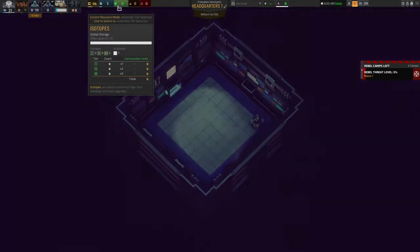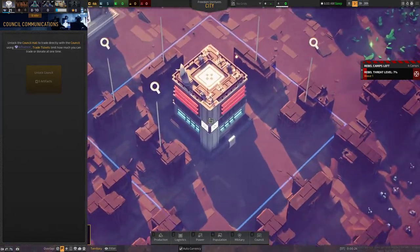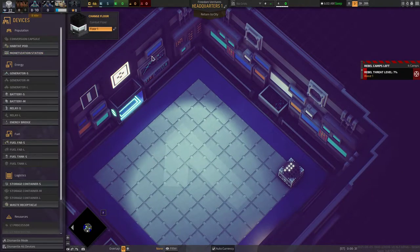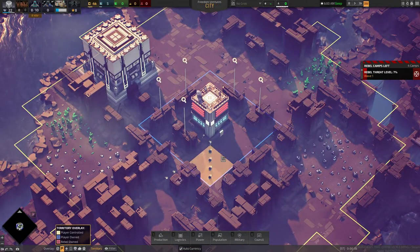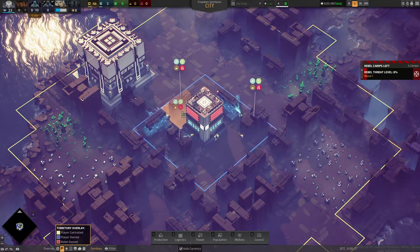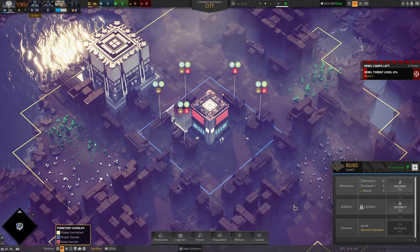Once you go into the building, you'll generally be using minerals. So we have five minerals at the moment. Once I survey these ruins, we can either get resources, artifacts, or discover. Nine times out of ten you want resources or artifacts — you'll probably want to do discover later on.